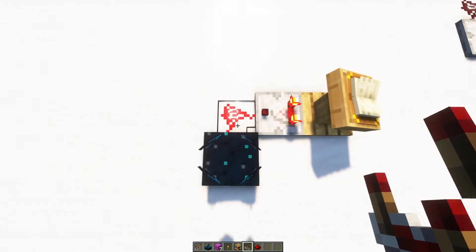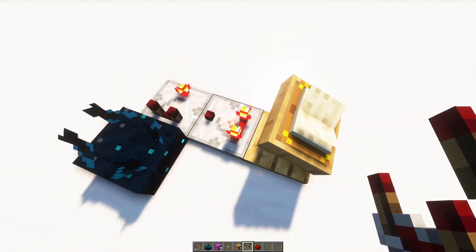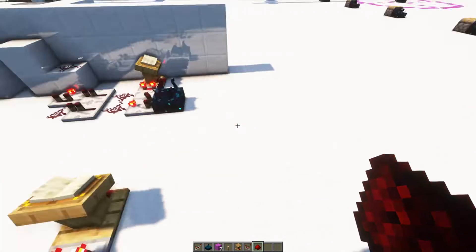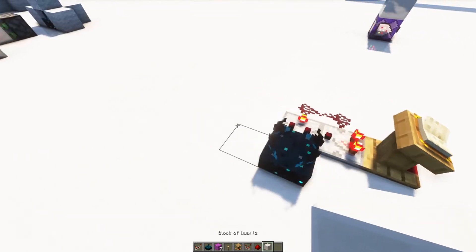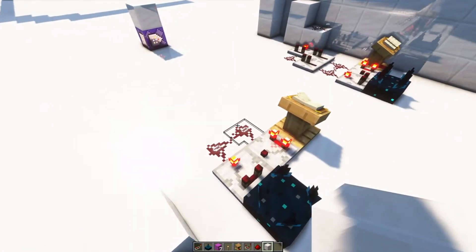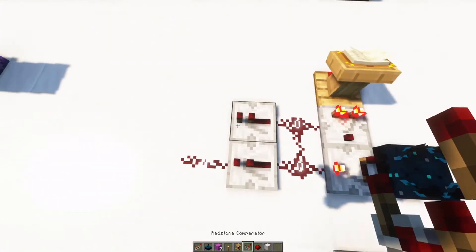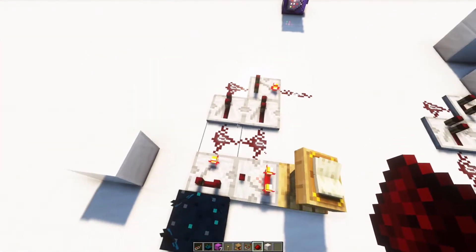We're going to set a comparator right here to subtraction mode. It's on subtraction mode when the front torch is on, and there's power to the comparator if the back is on. That will give us the ability to detect. If the signal strength is more, it will cause it to produce too much of a signal. If it's less, it won't produce anything. If I place a block, it's going to be a signal strength bigger than 11 — maybe 12, 13, or 14 — and it'll make both of these light up. If both light up — meaning it's more than what we're looking for — we push into this one that's also set to subtraction, and it will not be able to output. That gives us the ability so that it will only output if it's exactly the number we want.